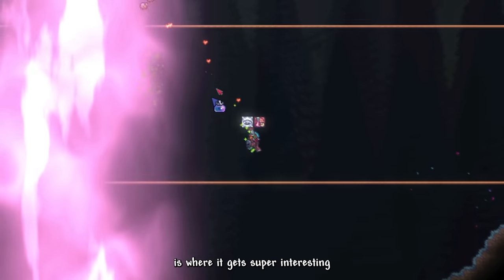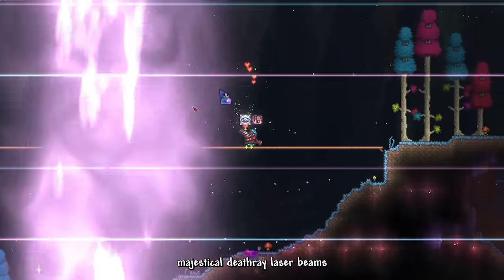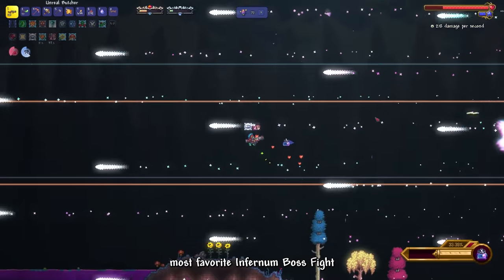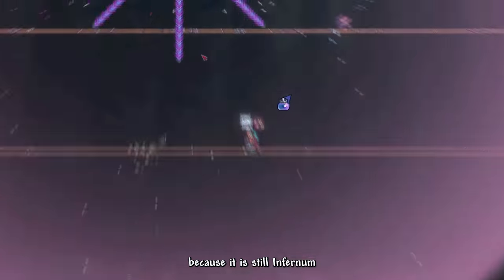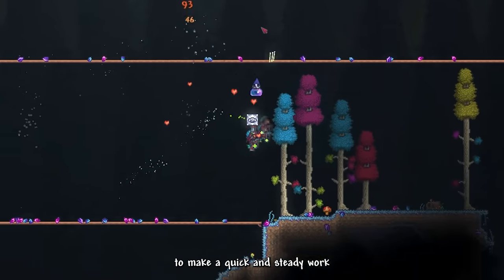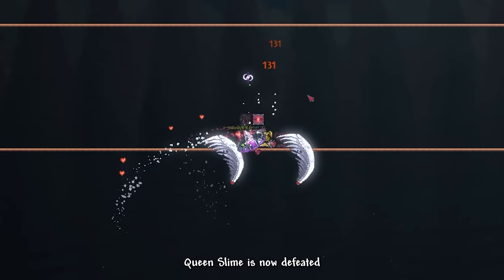Phase 2 of the fight is where it gets super interesting. Queen Slime is now able to shoot majestic death ray laser beams, and this is the reason why I absolutely love this fight. Since Queen Slime is one of my favorite Infernum boss fights, I was accustomed to dodging most of the attacks. It is still Infernum, so it is still hard. I do have to credit our Butcher Shotgun for helping us make quick work of Queen Slime, finishing her off with a backshot. Queen Slime is now defeated.